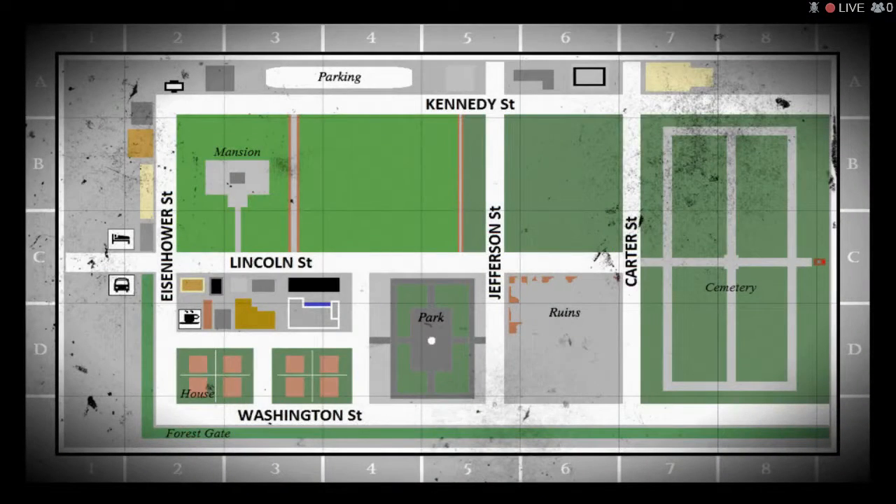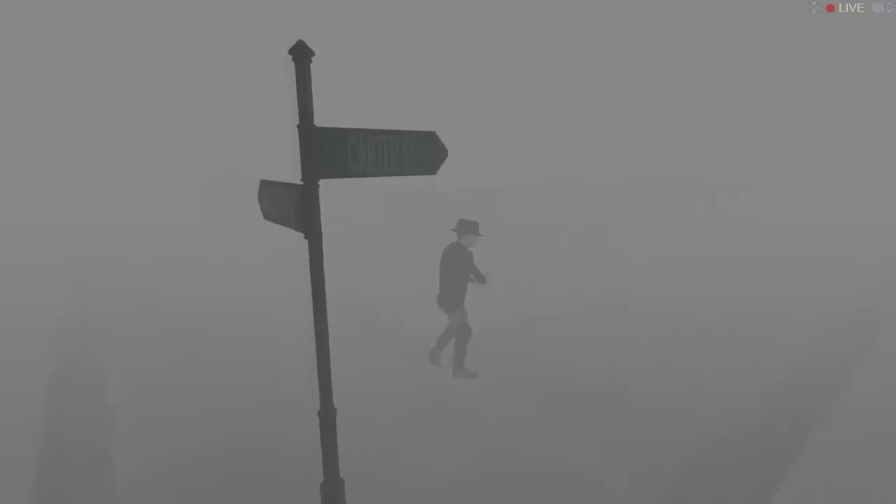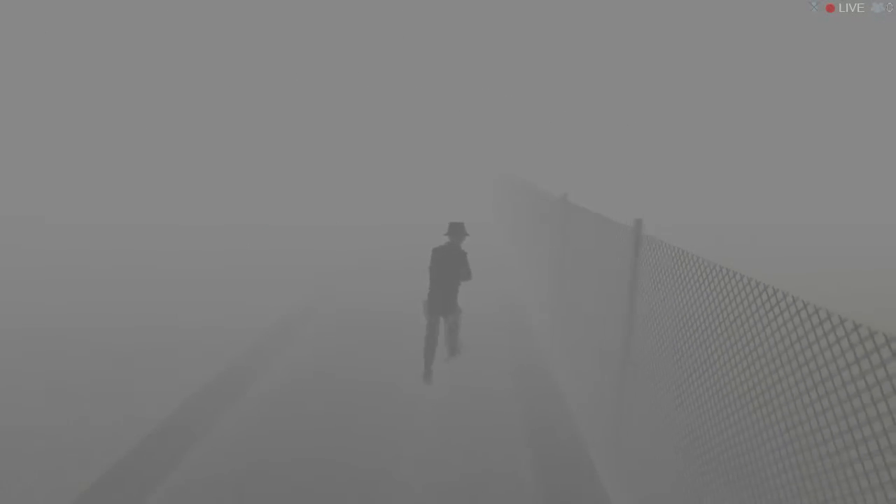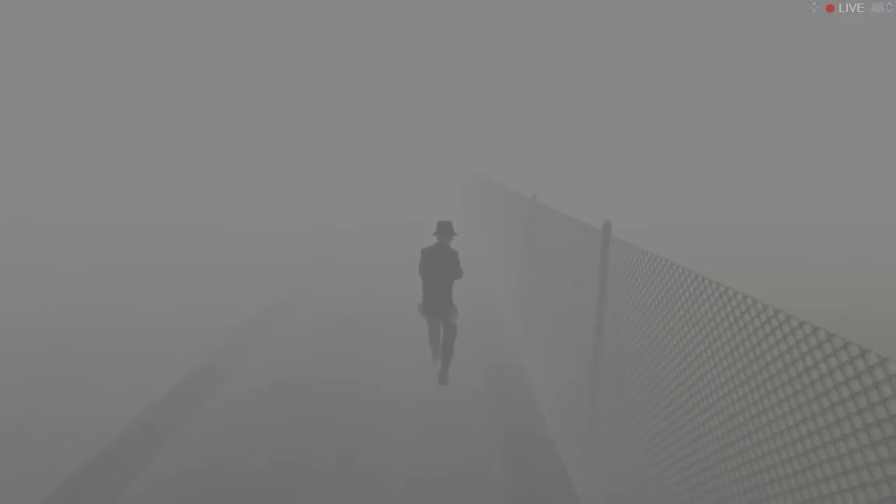We're probably at the other end of town. There's the ruins — I guess we probably need to go to the mansion. There's a coffee shop over there, a house here, a park there. I should be closest to the ruins. I'm going to first see if there's anything to do in the actual ruins. Just to confirm where I am: the sign says it's Carter Street, and this says Washington Street. Yep, I know exactly where I am then.